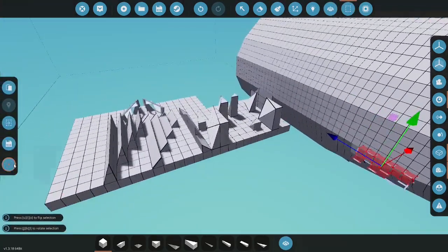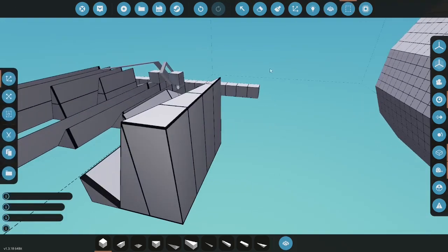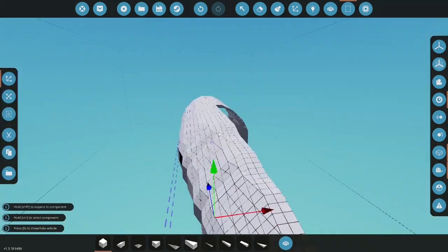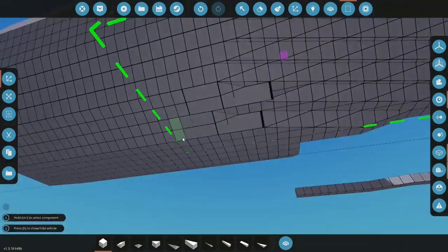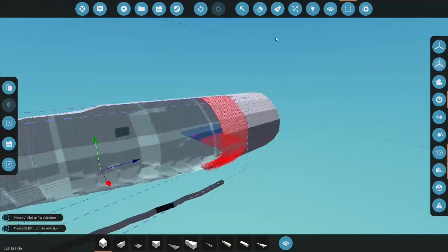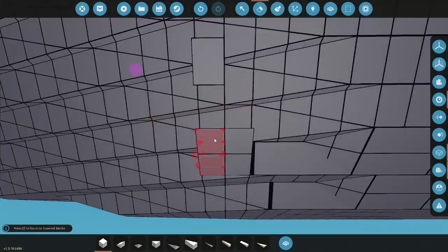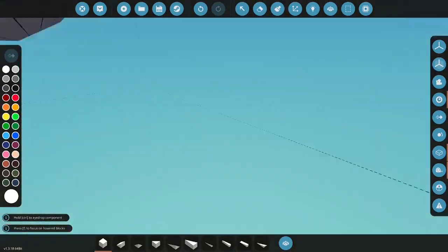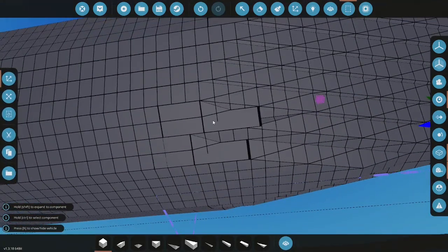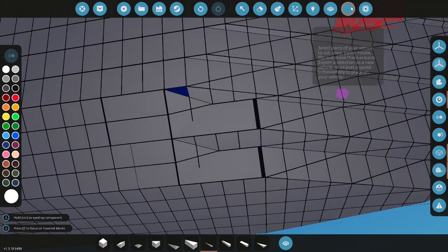Now we'll delete the wedging pack using selection grid — select it all, cut it, and clear content. We'll select all the fuselage side pieces, copy the whole thing, invert it using U, and paste it to the other side. There's a leftover piece from prior that's fine. One section needs to be moved back one block — we paste it in and that's good.